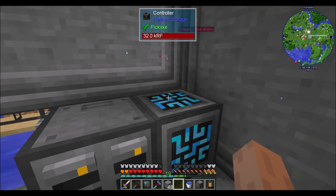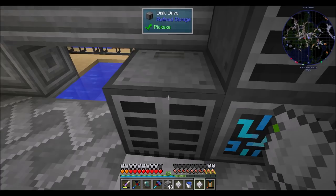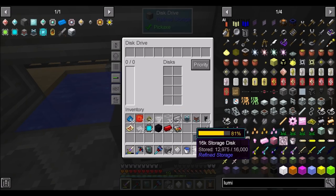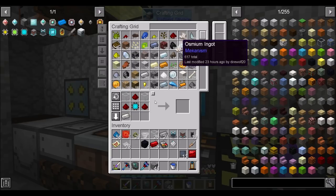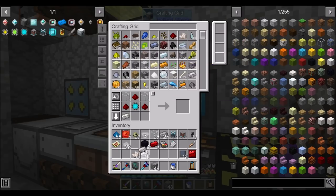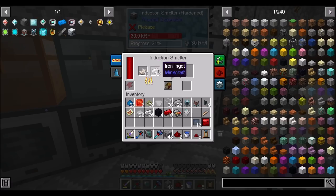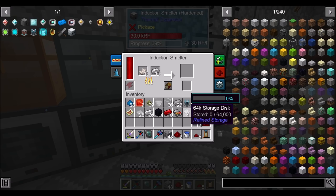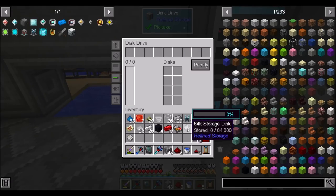I'm going to take these two out... actually I'm going to put them back in. I'm going to use this to make this. Am I low on special infused iron? I might be — I've been using a lot of stuff. But that's pretty cool. Even with just this 64K storage disk, we've now got double the storage capacity that we had before.